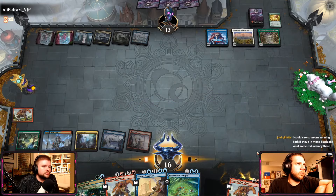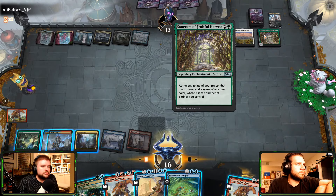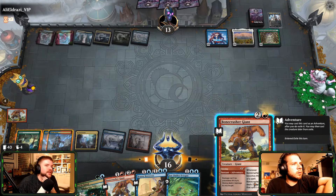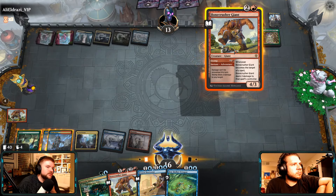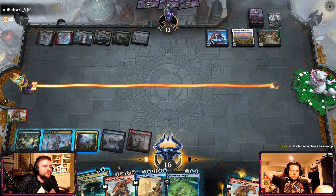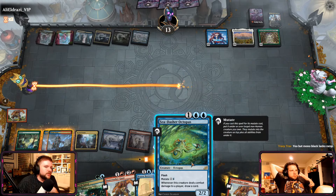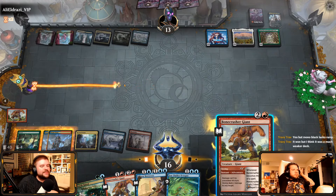I would bounce the green shrine to prevent that, instead of getting the threat out there. I mean, I see the value in both, but regardless we've got to get through their removal. So if they have mana to cast it, fine; if they don't, fine. I could stay up Growth Spiral, bounce at EOT just to really throw off their tempo — or even flash in the Brazen so that we could get a Sea Dasher Octopus on it and start doing some damage. I think I like the Bone Crusher.